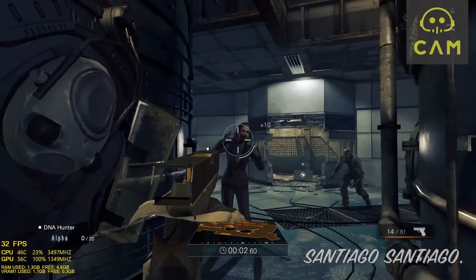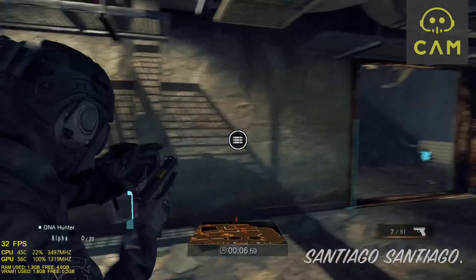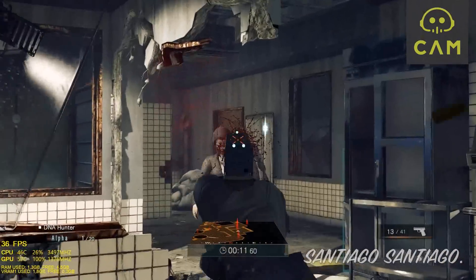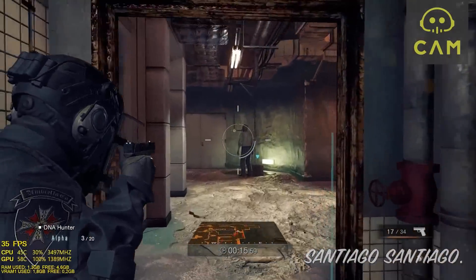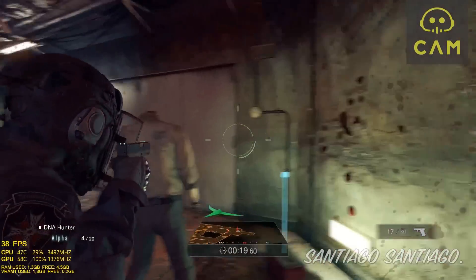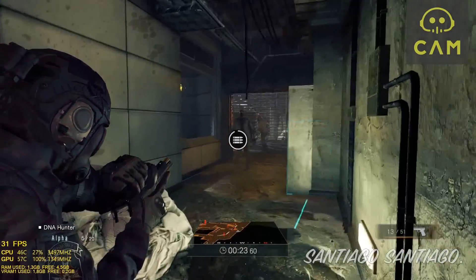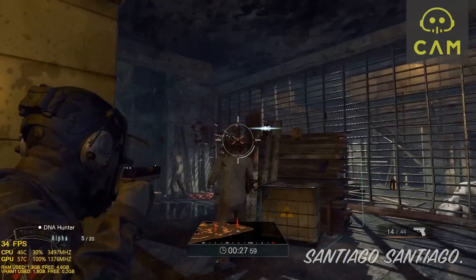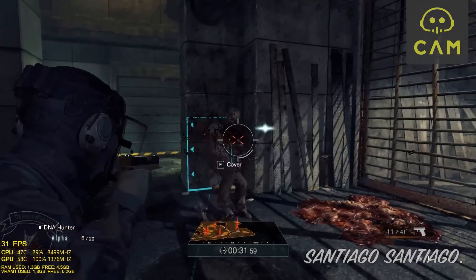So this game, Umbrella Corps by Capcom — what to say about this game? Well, it runs on Unity, the game engine Unity, and I had a hard time finding matches. This is a fast-paced shooter that is mostly multiplayer, so it's three versus three — yeah, very small. The maps are very reduced, so we have a very reduced map with zombies in the middle against three other players.